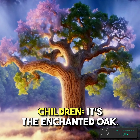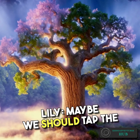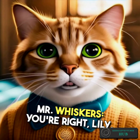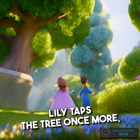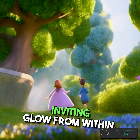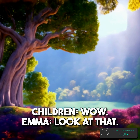Children, it's the enchanted oak! Timmy: But how do we open the door? Lily: Maybe we should tap the tree with something. Mr. Whiskers: You're right, Lily. Try giving it a gentle tap. Lily taps the tree once more, and the hidden door swings open with a soft creak, revealing a warm, inviting glow from within.